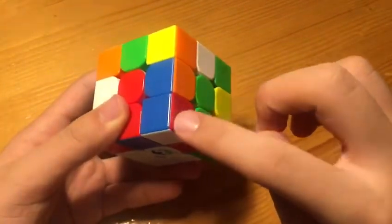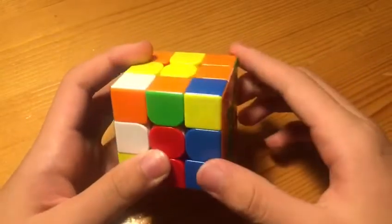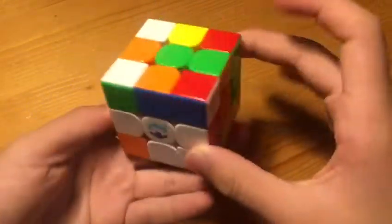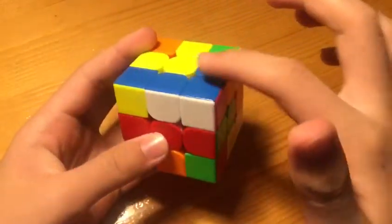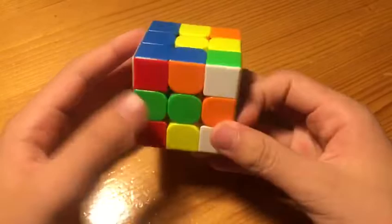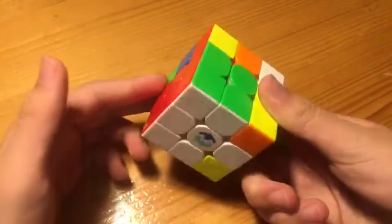Now also notice this corner, this edge, and this cross edge. We can R'F to insert these two edges, and now R2 to both solve this block and solve this cross edge. So we can just rotate, solve this block, and then we're finished with the double X cross.